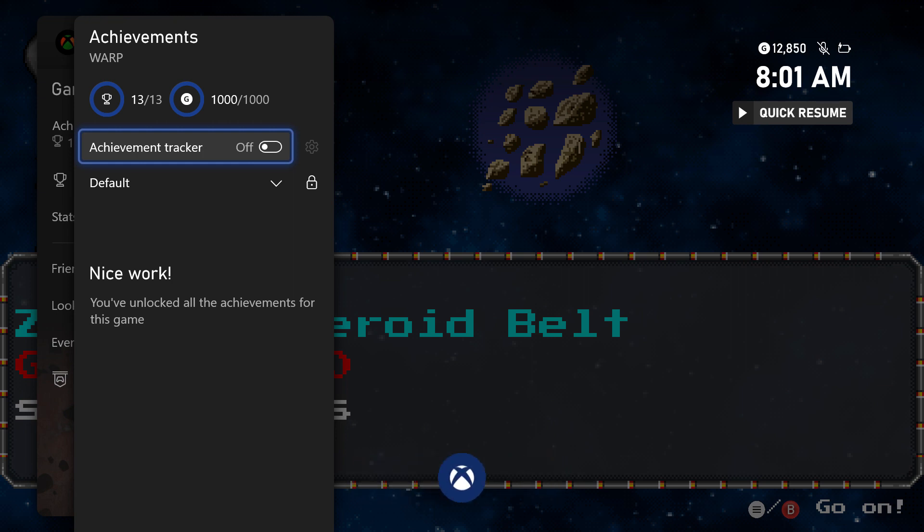That's it guys — the achievement walkthrough for WARP, out now for $4.99. I'm also giving away five copies of the game on Twitter, follow me at Achievement Land. I give away games every week. Thanks for watching, leave a like if this helped, and I'll catch you guys next time here at Achievement Land.